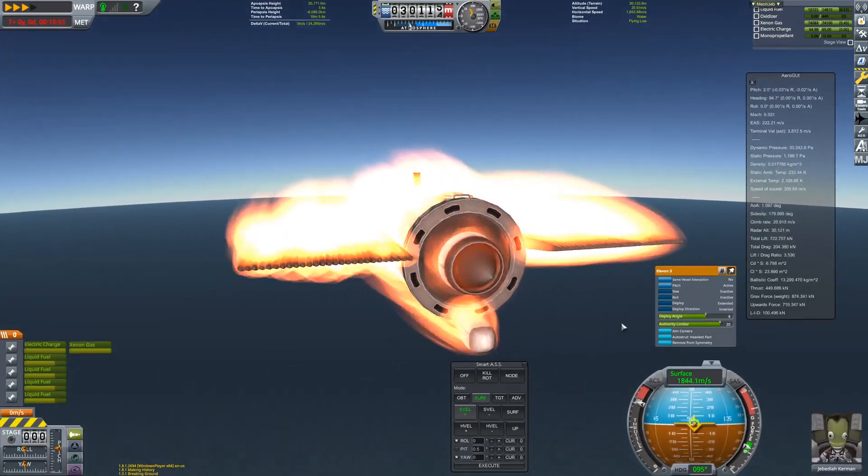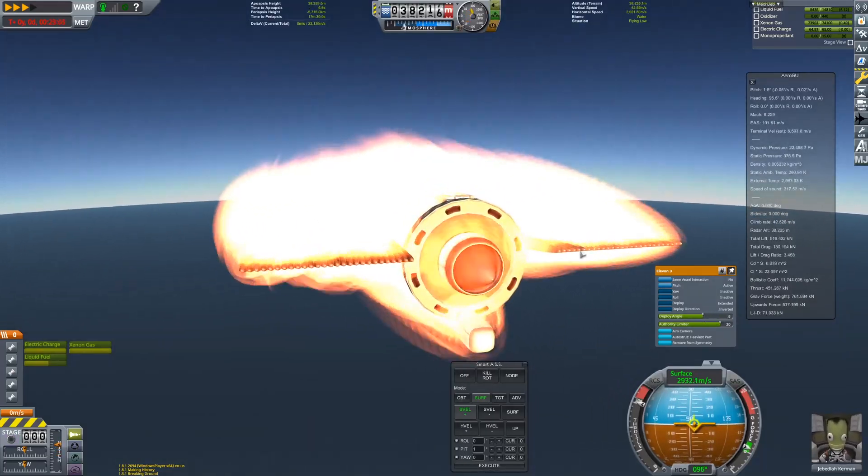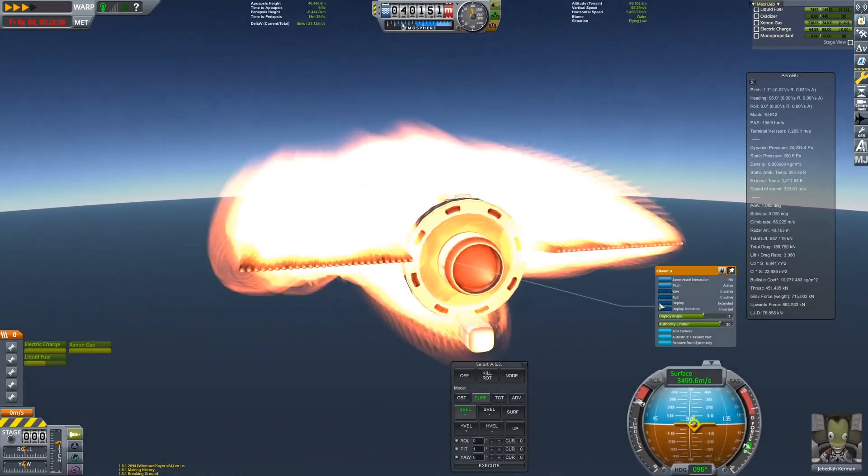This is the one modded part in the entire setup: the light bulb engine, which has a higher TWR and ISP than the stock Nerv, and it really makes this mission possible.